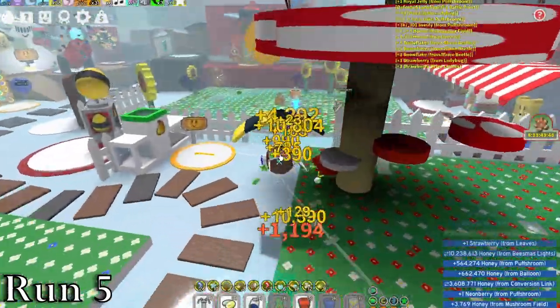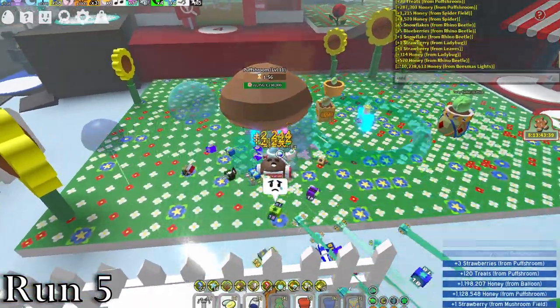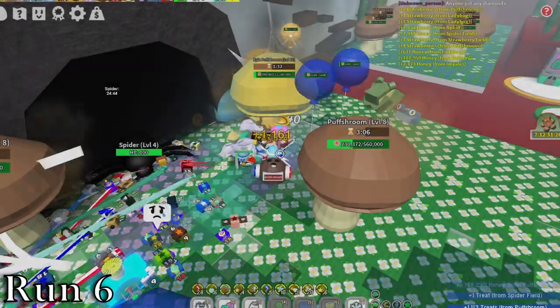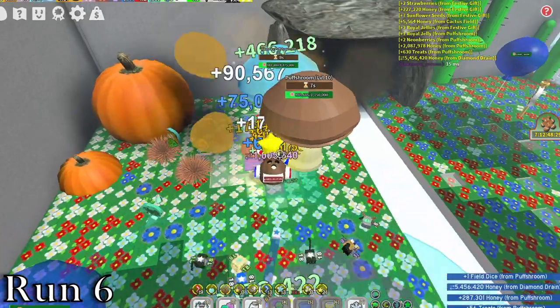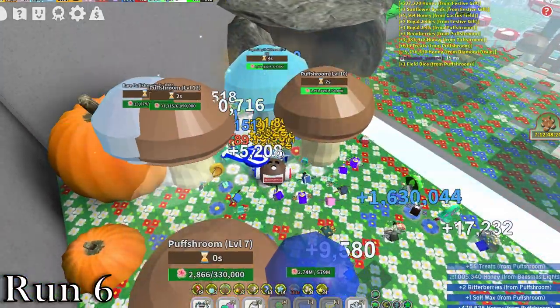Run 5 had a very good start. It didn't transition well though, and our RNG was bad, so we didn't get any epics or legends. In run 6, we managed to get an epic in the spider field, and I was able to transition that into our first legendary Oven Pumpkin. Unfortunately, we weren't quite able to take it down, and we lost out on the first legend, barely.